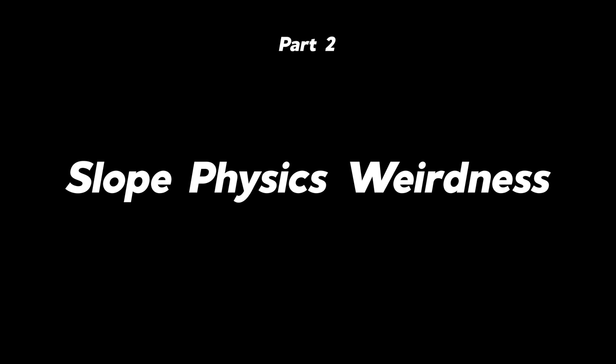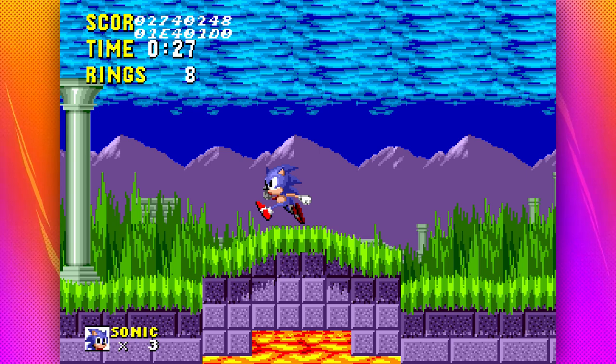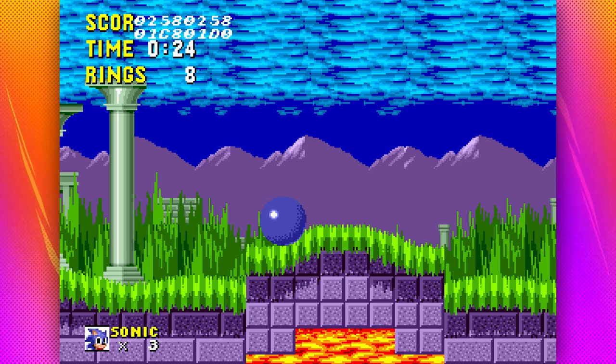Did you know that as slope-focused as classic Sonic is, not all slopes are created equal? Every so often in Sonic games, you'll find these sloped objects. These are in fact objects and use totally different collision methods to actual terrain. Most notably, there is absolutely no angle data whatsoever. On one of these slopes, you will not slow down walking up it, speed up when rolling down it, or even jump at an angle.